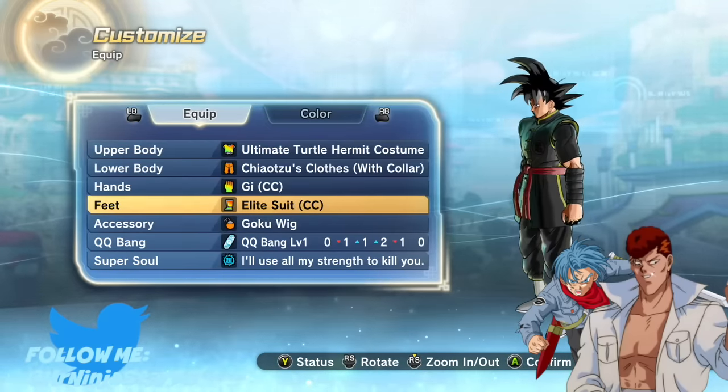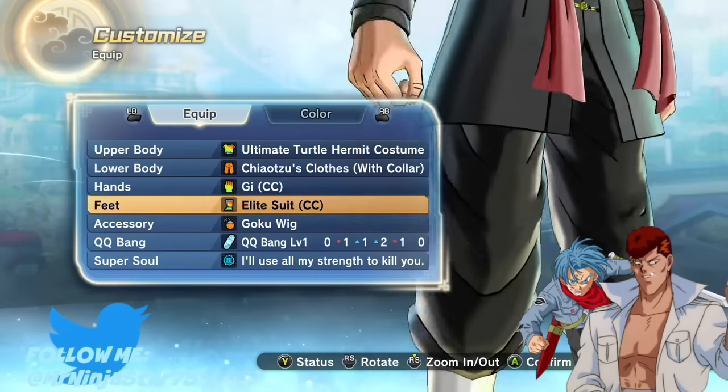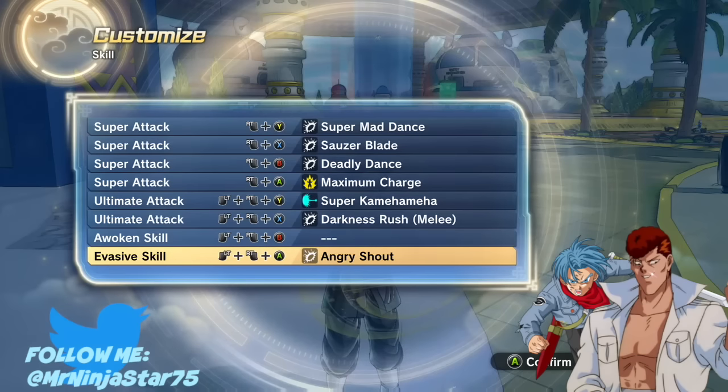For the lower body, you can just have some basic dark pants, and of course you need to have some white boots. It doesn't really matter if you do Vegeta, Time Patrol, or whatever — I just did some basic ones — along with a QQ Bang and stuff.